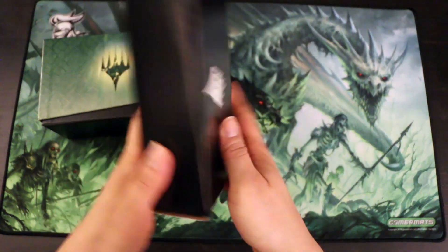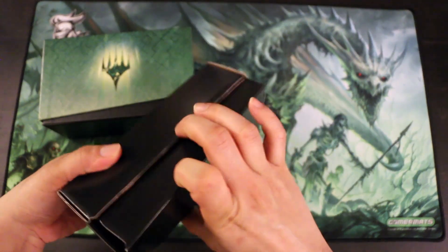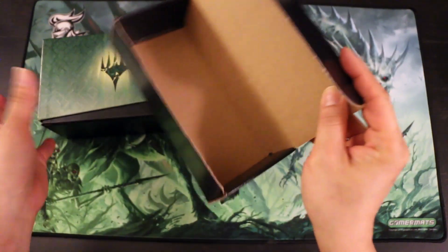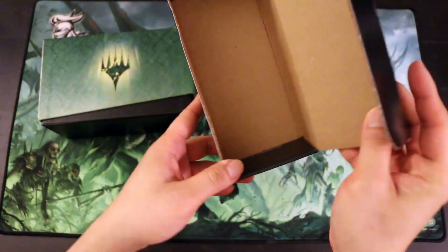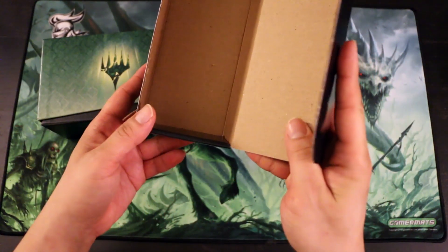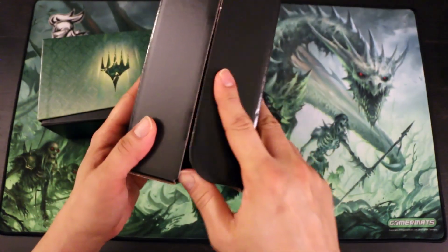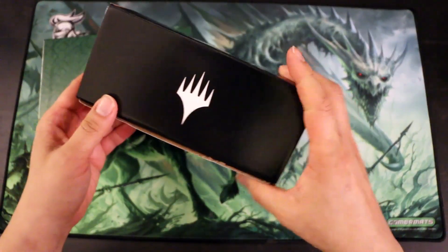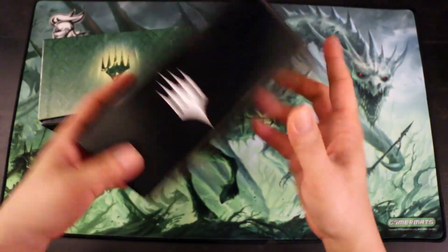Also not advertised is this Planeswalker box. You get these with every bundle. They are generally used as spacers so that this thing takes up a little bit more space, but you can find a use for this somewhere. It doesn't really fit decks, but maybe you can put a bunch of spin-down counters or something in this.